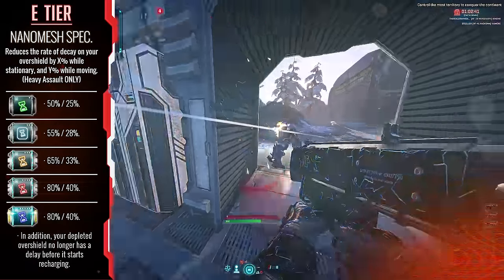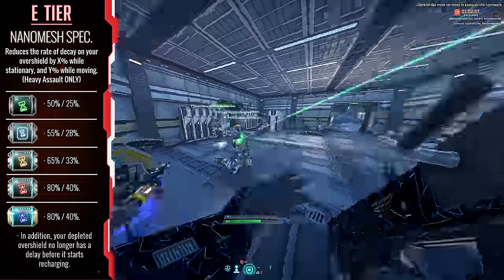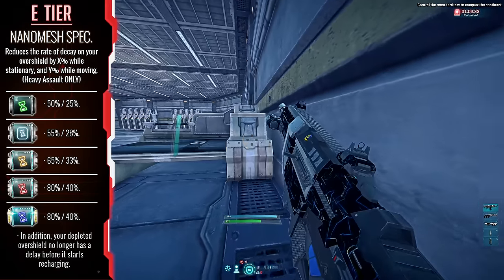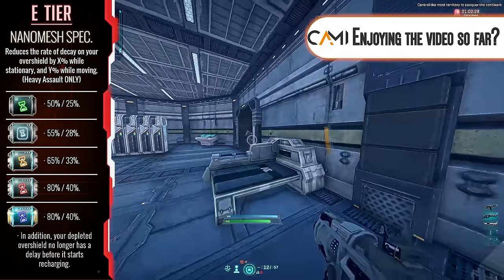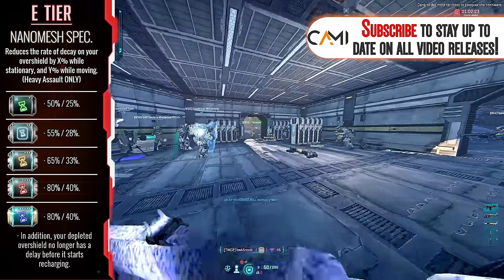Nanomesh Specialist — this implant can be useful in select defensive situations, like when you're activating your heavy shield before you pick a corner. But in this current meta, there are other implants that are simply going to be a lot better for the Heavy Assault. So for that reason alone, we're avoiding Nanomesh Specialist.